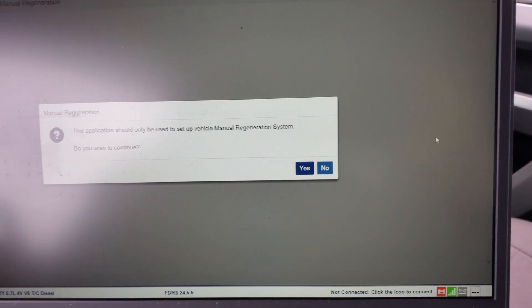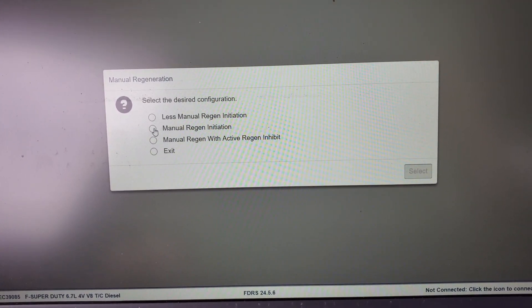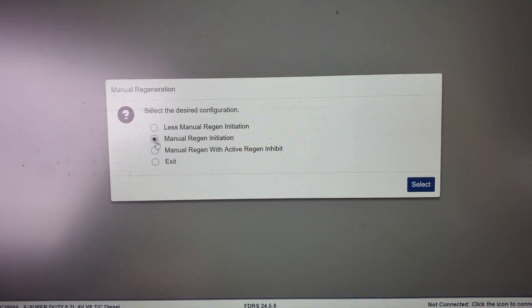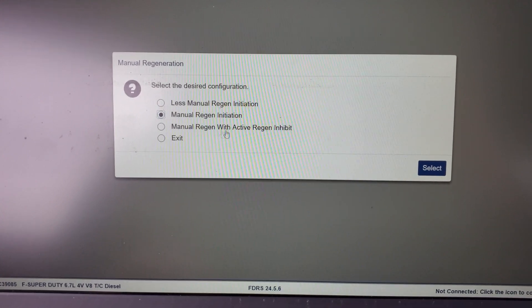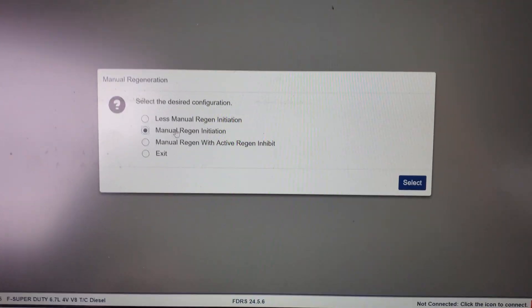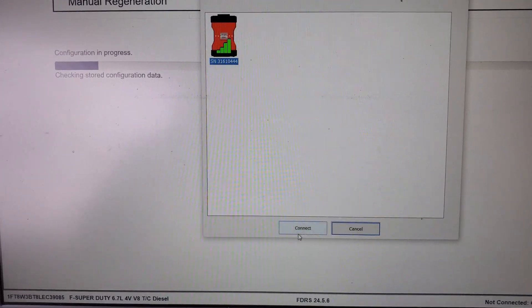We're going to follow the on-screen prompts — it's going to want us to answer a few questions. Yes, we want to continue. It's going to want us to make sure the key is on, obviously. We have three things to select from; this middle one — 'Manual Regen Initiation' — is what we want. 'Manual Regen with Active Regen Inhibit' means it will no longer regen on its own; only you can allow that. We don't want that — that's where it's currently set. So we're going to activate the manual regen and follow the on-screen prompts. It's in position two and our VCM is connected — no problem.